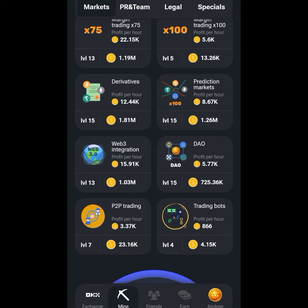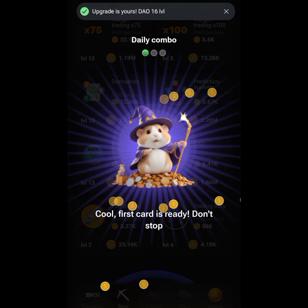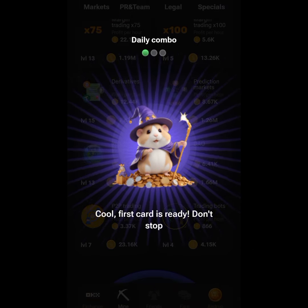I've already upgraded this one to level 15. To move to level 16, I'll have to spend a total of 725,000 coins, and a profit per hour of 635 will be added. I'll click Go Ahead — that is the first card for today. First card is ready, let's go.